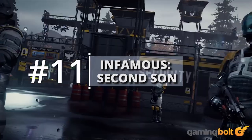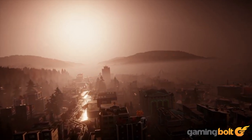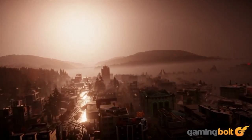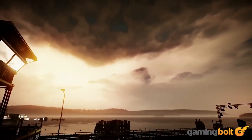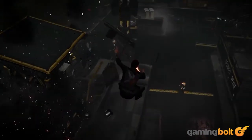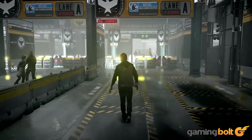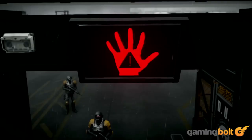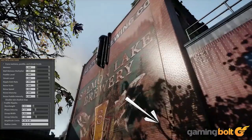The weather effects in Infamous Second Son are unexpectedly good. Of course, they're not the kind of thing that people immediately take note of, or something that elevates the quality of the game significantly, but they are indeed worth taking note of. Rain looks absolutely gorgeous in Second Son, and seeing the state of the wet, drenched city after it rains — from puddles on the streets to the buildings — is nothing short of amazing.